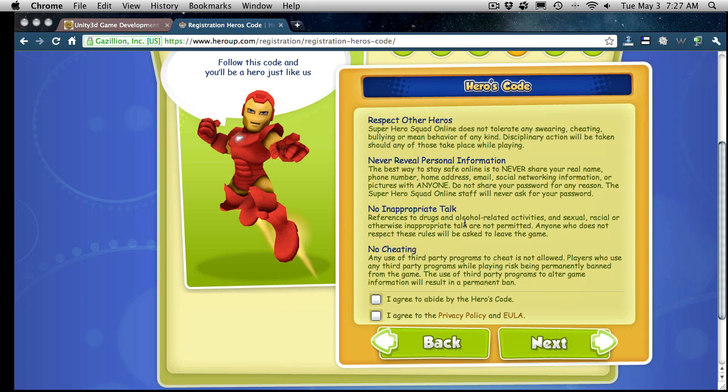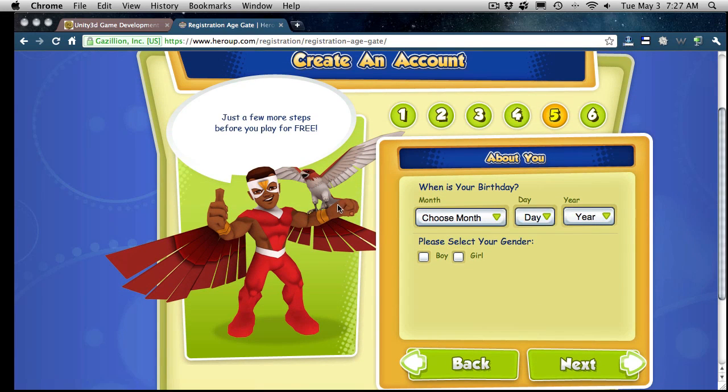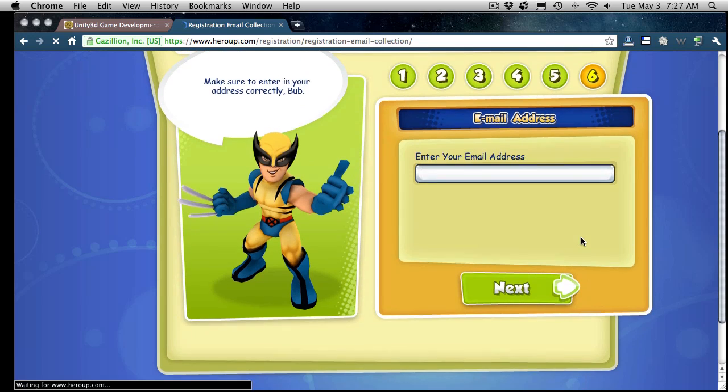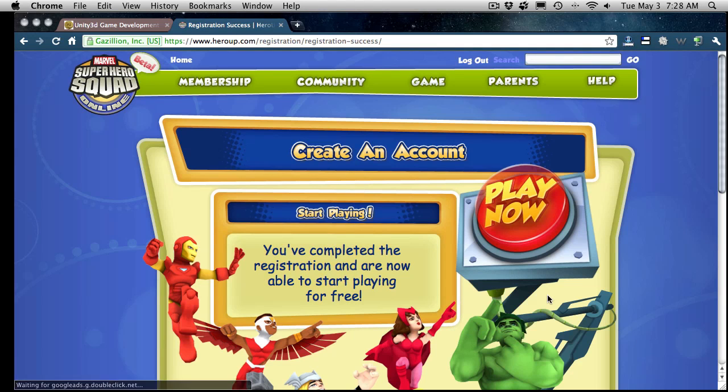And then we have our end user license agreements. There was a little glitch — I'm not sure if the recorder picked it up — but it seems to have fixed itself. We'll go ahead and put my birthday in, pick sex, and it wants my email address now — I'm going to edit this part out. Next, we have: you've completed the registration and are now able to start playing for free.